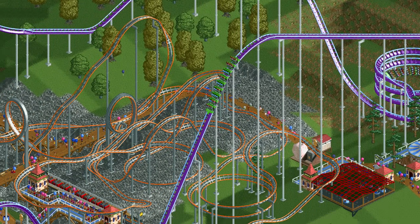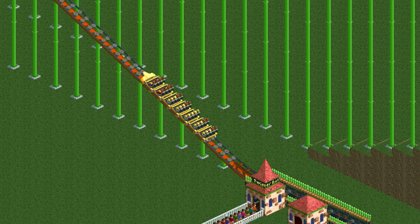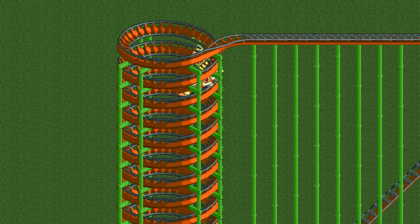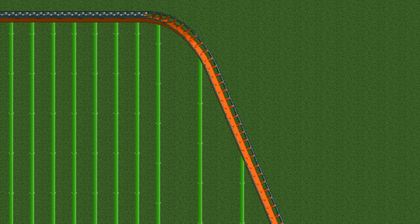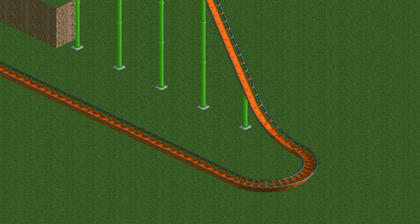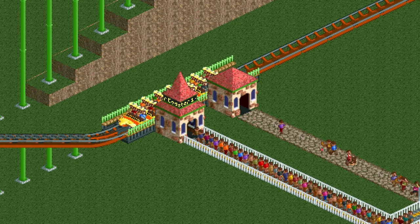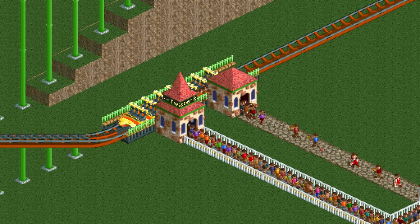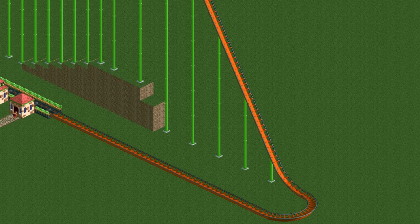Hello everyone and welcome to another video. This twister coaster gets launched up a hill, goes down a helix incredibly fast, goes up a second launch lift hill even faster, goes straight down and then takes an unbanked small turn at a speed of over 200 kilometers per hour. Surely this coaster is so intense that no guests will ever ride it? Wrong. Despite the fact that this coaster breaks your neck harder than a guillotine, guests absolutely love it.